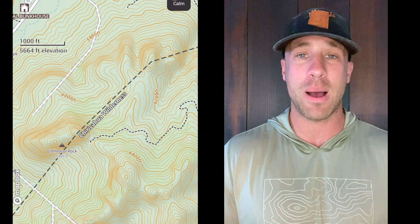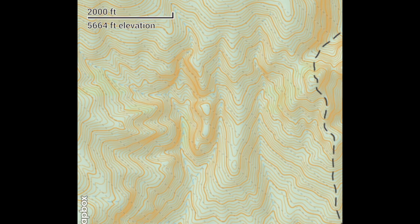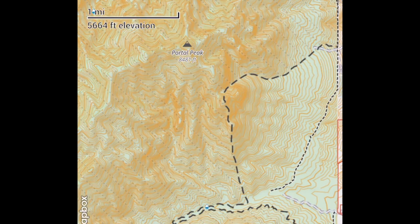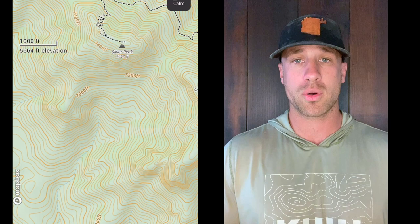Coues deer can actually live in a lot of that lower country where mule deer live too, so you don't necessarily have to go to the very top of the Chiricahua Mountains to find them. They exist pretty much all throughout Unit 29 — very good population. They have several seasons: a first, second, third, and then a trophy season. Unit 29 is a lot like some of these other units closer to the New Mexico and Mexico border.